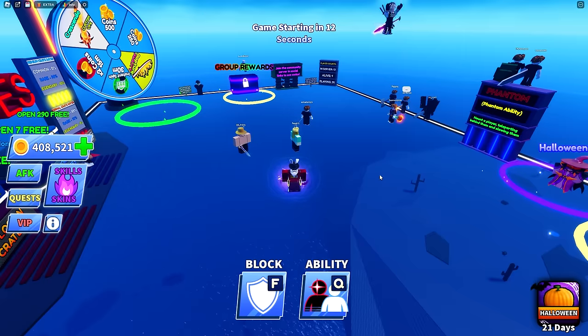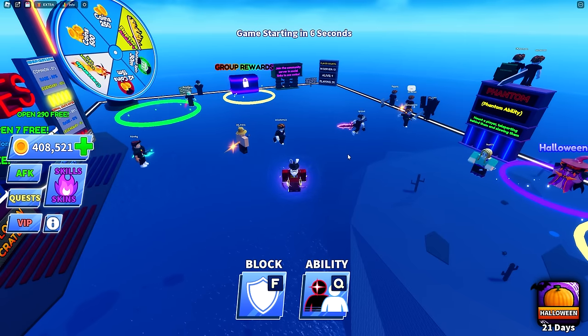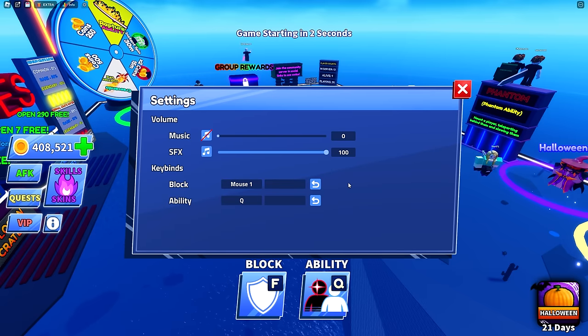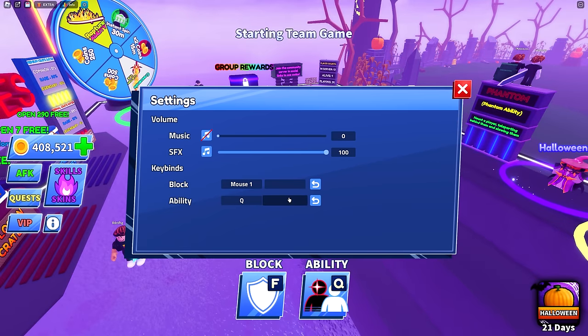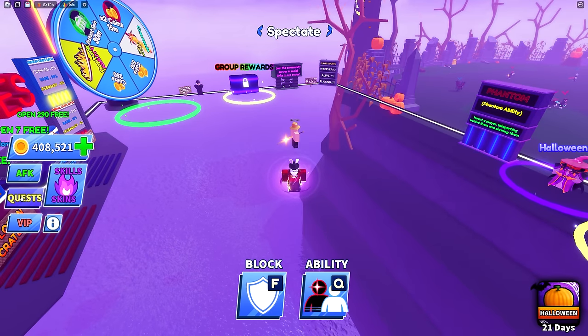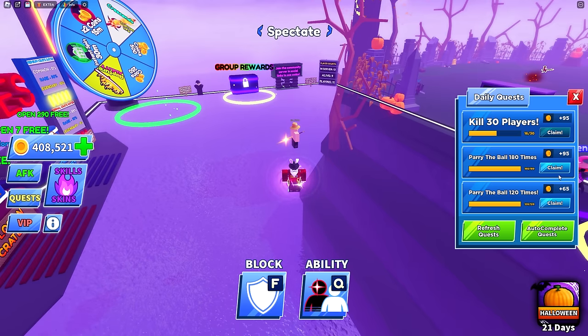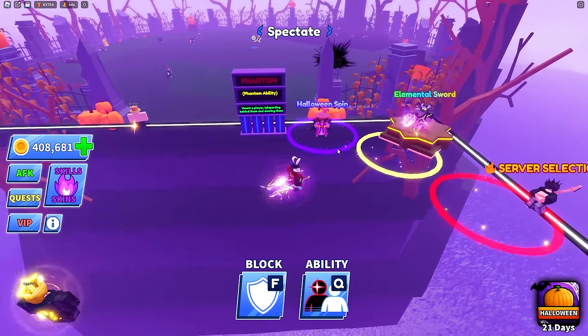A couple of other things worth mentioning: some UI features were changed as well. Settings were moved up to the top and there is now a full menu in there also allowing you to change keybinds. The quest menu has also been completely redone, and you can now claim all of the different rewards directly from there.